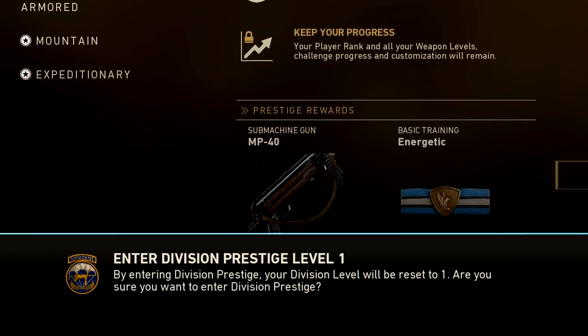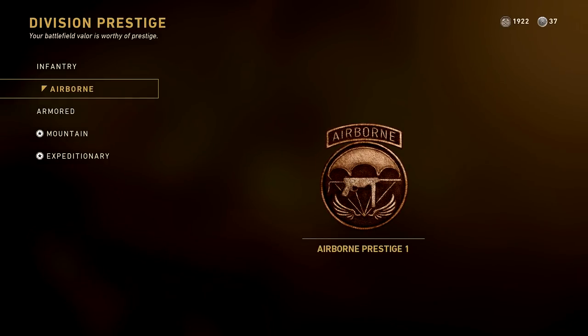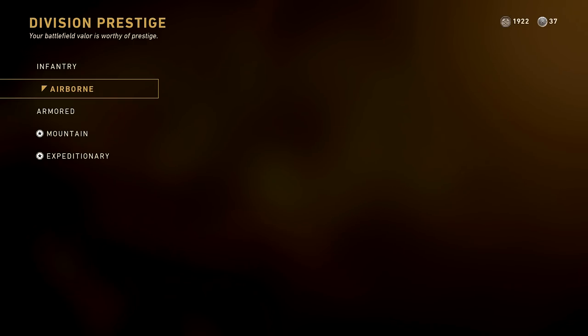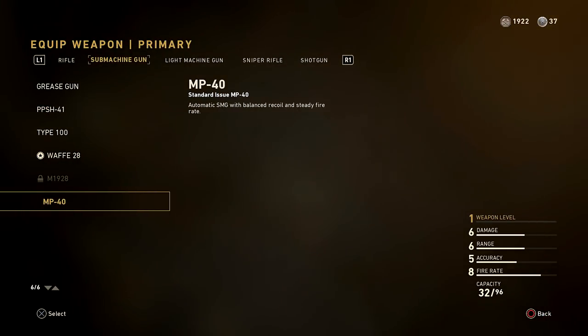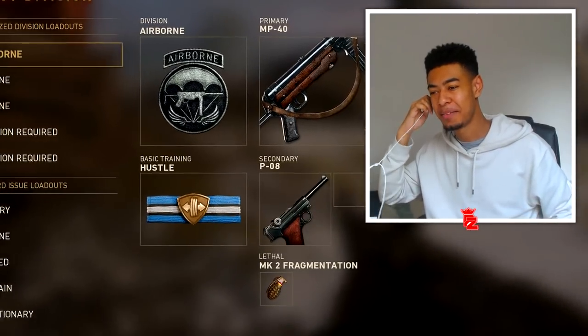So let's unlock this. By entering division prestige, your division level will be reset to 1. Are you sure you want to enter division prestige? Yes, I'm sure. Let's do that. Okay, I guess this is pretty cool. Keep your progress — nice one. Cheers! We got a different icon right here, and there we go — we've got the MP40! I'm kind of happy to use this. I haven't touched it once even though I already had it unlocked.